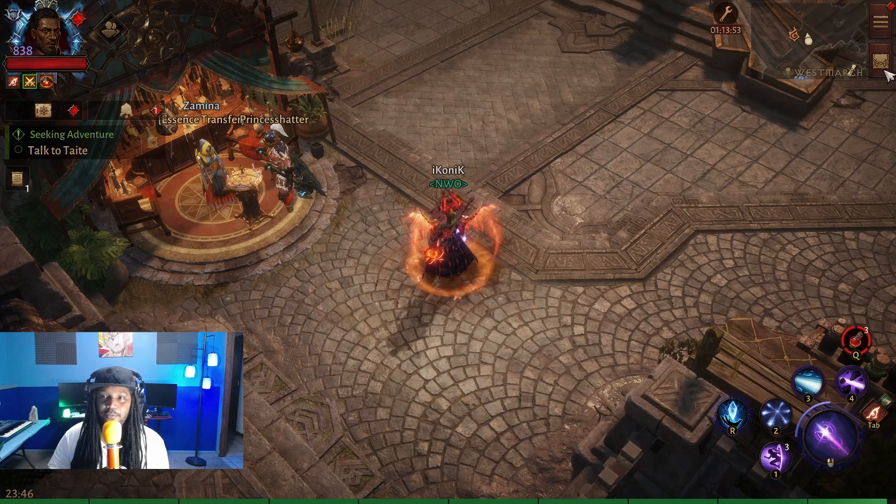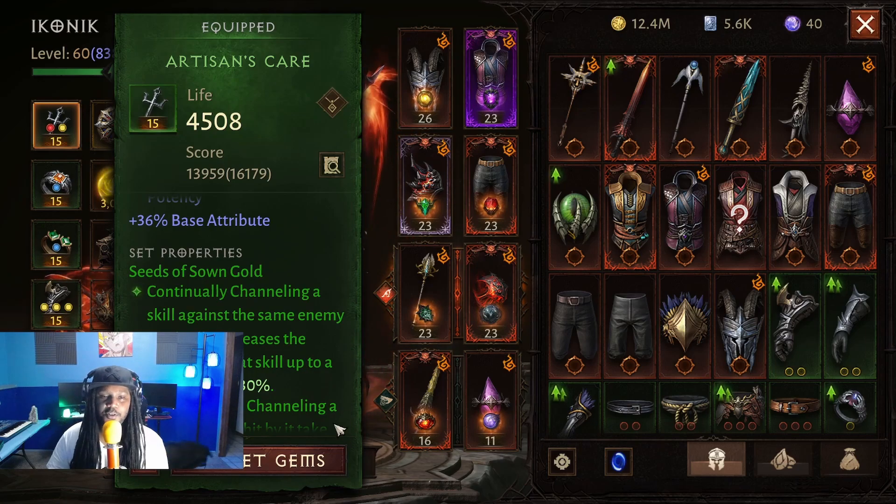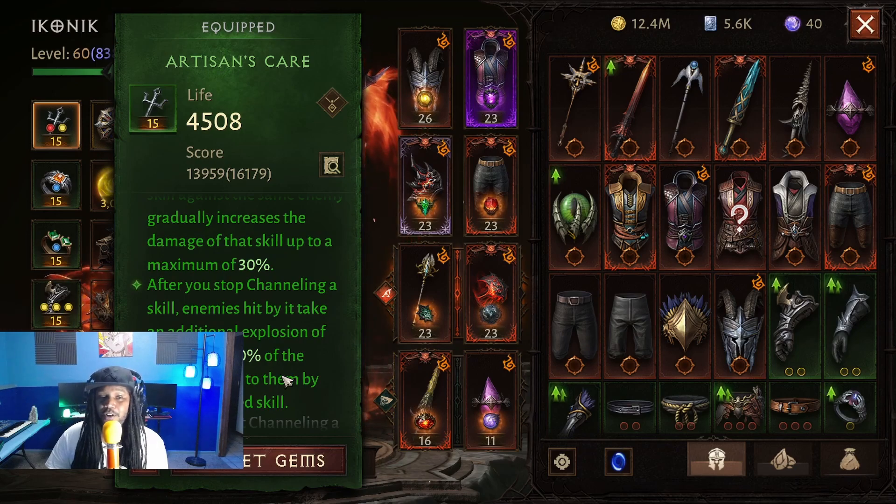Today we're going to be looking at the 4-piece Seeds of Sown set. Continuously channeling a skill against the same enemy gradually increases the damage of that skill up to a maximum of 30%. After you stop channeling a skill, enemies hit by it take an additional explosion damage for 30% of the damage dealt to them by that channeled skill.